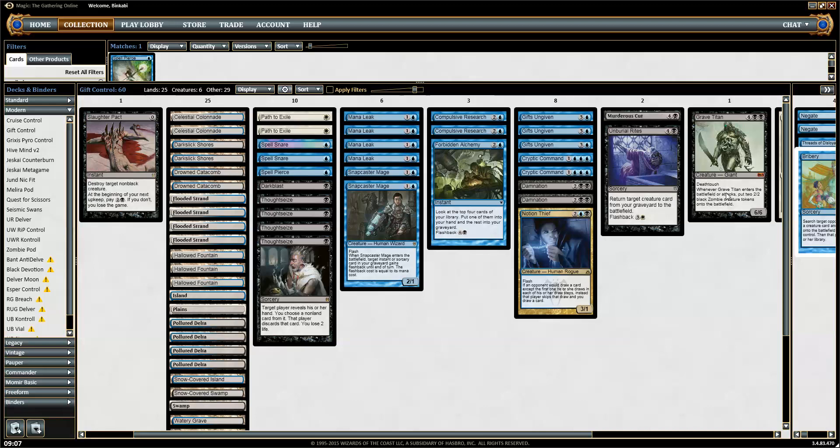If we manage to draw our big creatures, we can't Gifts for them. We have two Compulsive Research and a Thoughtseize to discard them. Other than that, it's just counterspells and stuff.